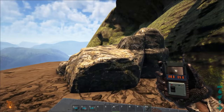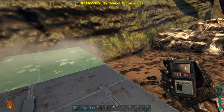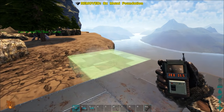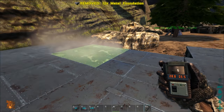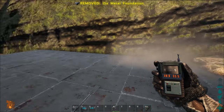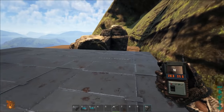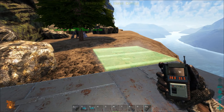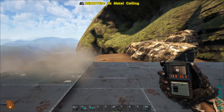We've got a foundation — and here comes some more. We're going to go four by four, so let's slap all these down. Obviously if you're on a server with a lot of hassle and big tribes, double or triple foundation it, do as you please. But for this guide I'm just going to be doing one because it's a bit quicker. I'm also going to pop some ceilings around the outside so we can get extra walls in.